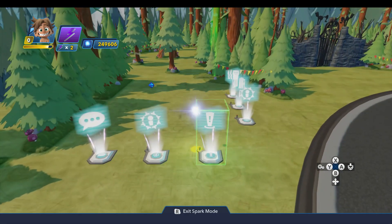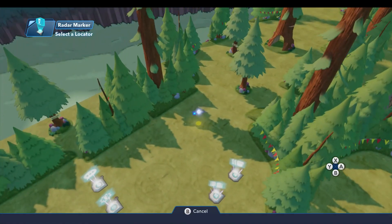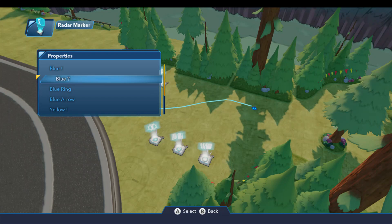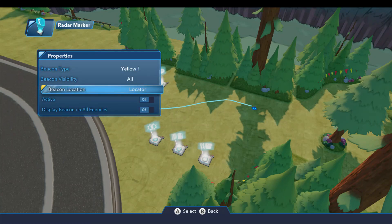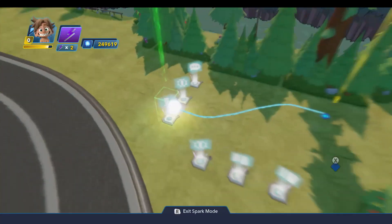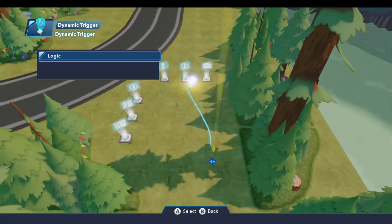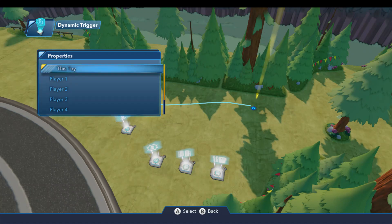Now to set him up as a mission giver, we'll come over to our radar marker first and connect that up to the locator. On the properties for the radar marker, I'm going to set the beacon type to be a yellow exclamation point. Beacon location needs to be the locator, and we're going to make this active by default, so when you come into the toy box this will be on. For the dynamic trigger, new locator connection, and under the properties, target will go to the locator.